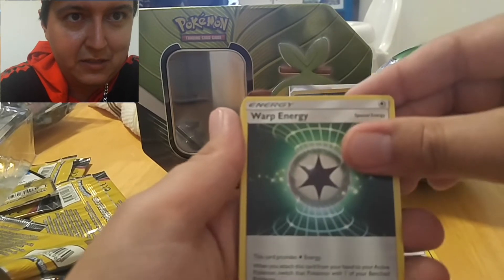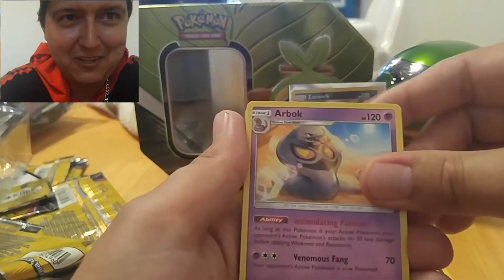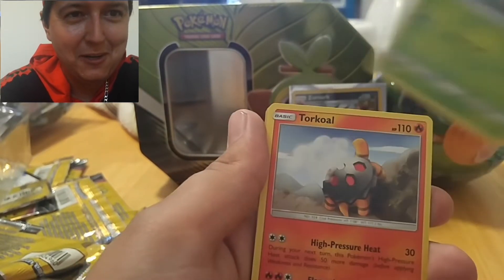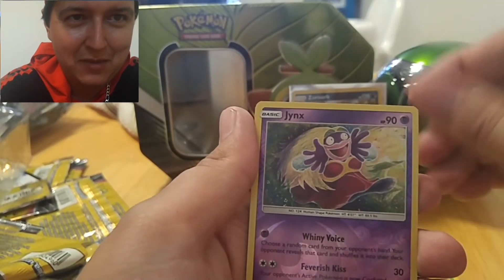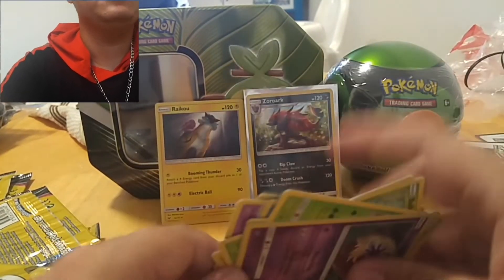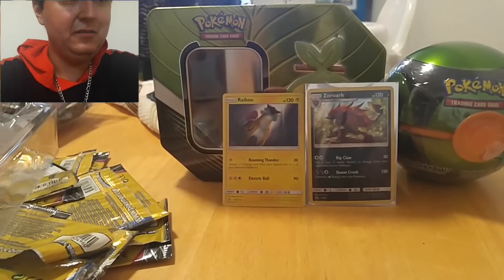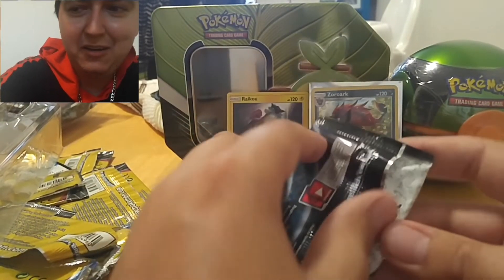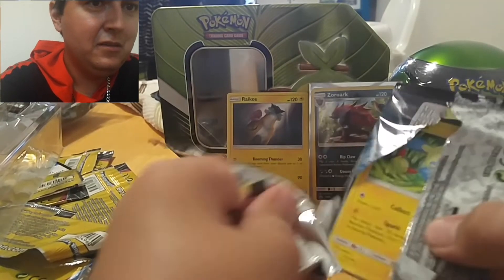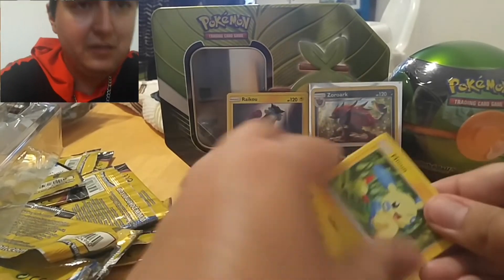I'm really excited because I have this Shining Legends premium box that you guys have probably seen in past videos — it has ten packs and all those cool promo cards. I really want to open it but I haven't yet because the price keeps going up on it. The pack arts are awesome besides the Genesect one — Mewtwo, Mew, and Rayquaza, which is my favorite pack art out of the bunch.